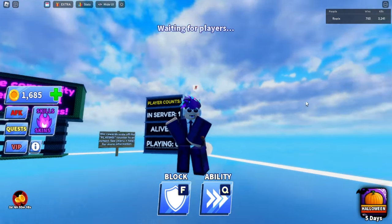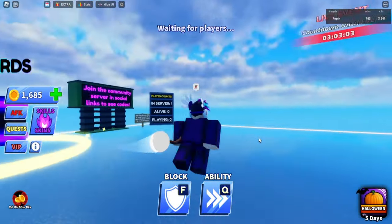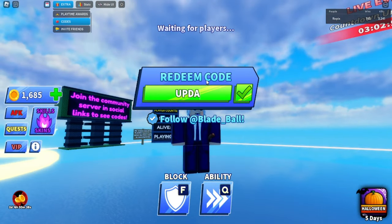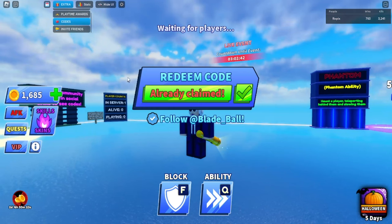The code '1.5b thanks' gives you the 1.5 billion sword — it's a pretty cool Bladeball weapon. The next code is 'update.j,' and once you claim that you can get the cosmically large flashlight in your inventory.